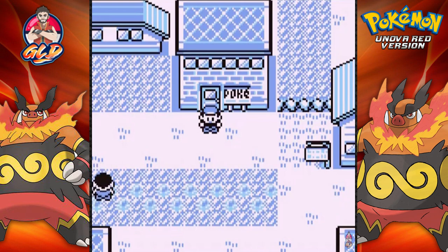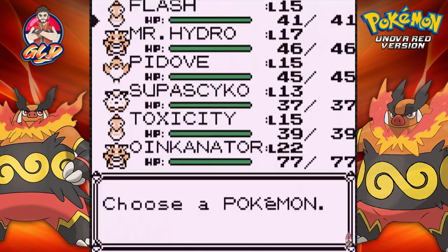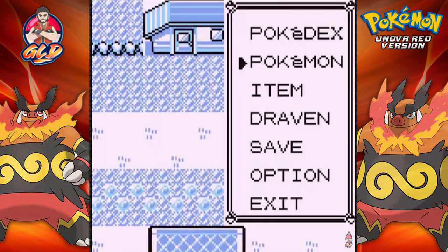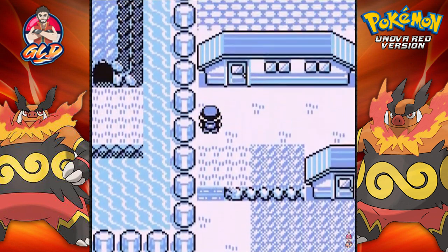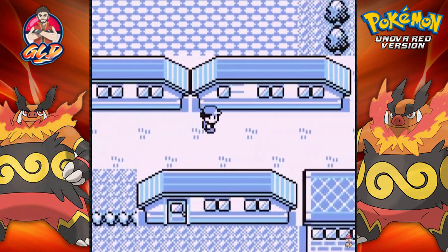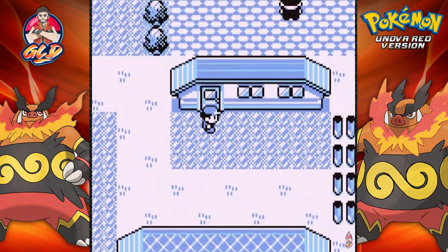What we're going to do right here is go into the next route because we're not that powered up right now. Oinkinator is the only one at level 20 and everybody else is just barely hitting level 15. So we're actually going to be heading to Vermilion City and doing a lot of training, lots and lots of training, and possibly evolving some Pokemon along the way.